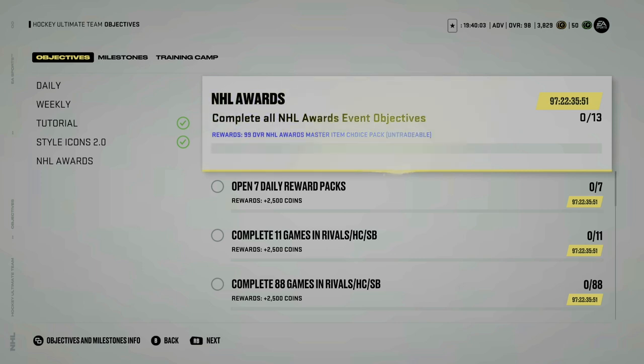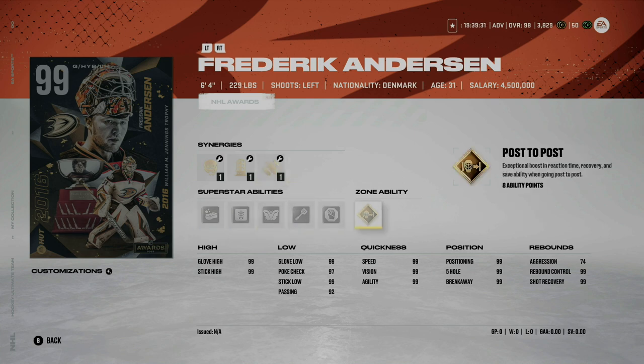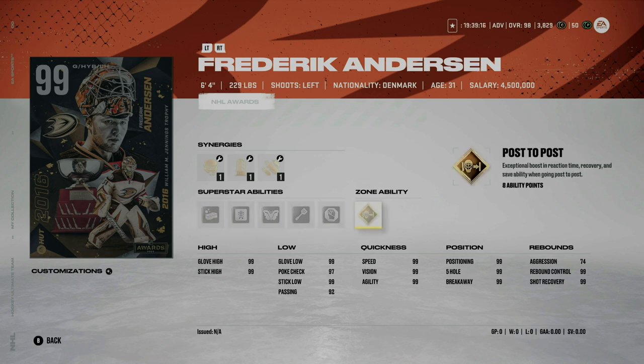If you complete all these objectives you will have a free 99 overall choice set. Let's talk about which choice you should make. First up, this Freddie Anderson card is one of your choices — please don't take this. Do not take a goaltender, especially at this stage of the game, as a 99 overall card. He's 6'4", 229 pounds with gold post-to-post and everything here is pretty stacked, but there are going to be much cheaper goaltender options you can buy with coins.